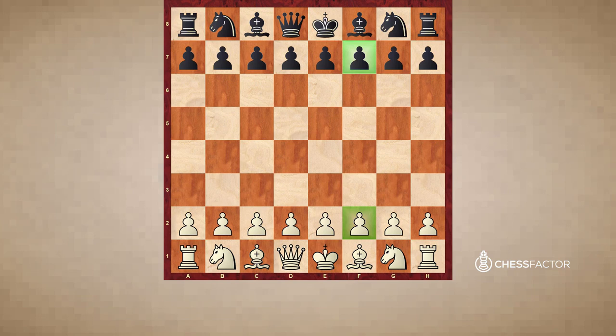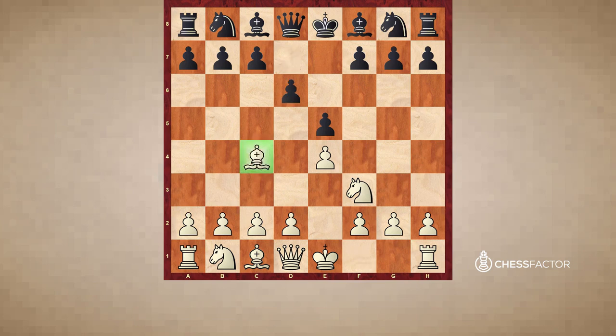Both sides have the same problem on these squares — the point is defended once and only by the king, and it's right next to the king. So if there is a concentration of pieces targeting f2 or f7 and the king remains in the middle of the board, there could be a lot of problems. Let's start with a very simple example. White plays e4, black plays e5, knight f3, d6, and bishop to c4.